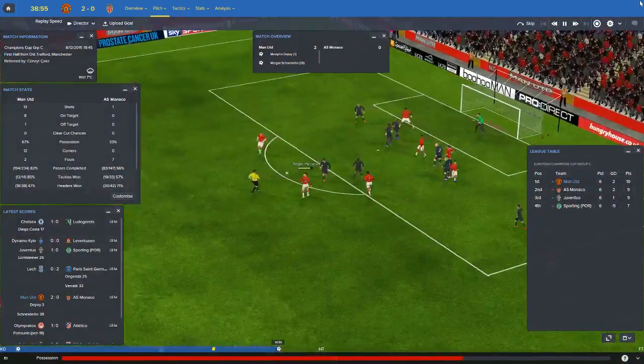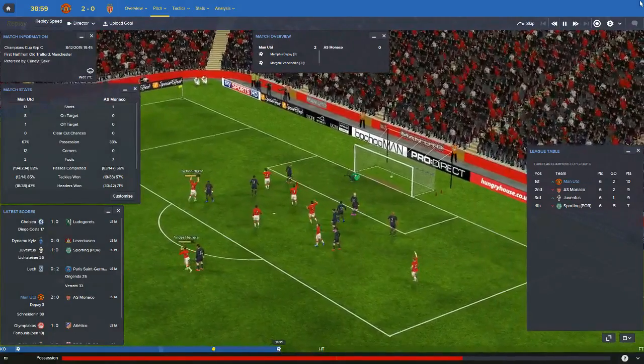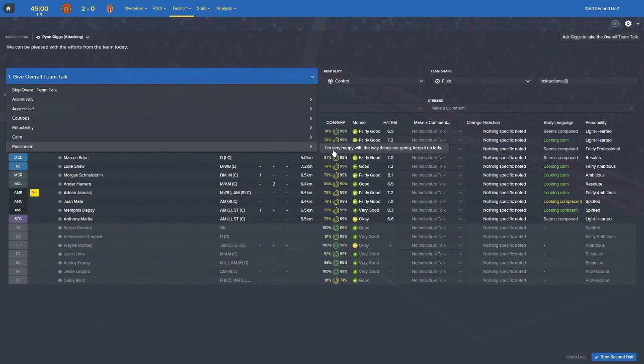Yanezai across to Herrera. Herrera to Schneiderlin, and Schneiderlin buries it. That's two very, very good goals. This is much more like it, boys. Okay, that's half-time. 2-0 lead. Extremely convincing performance so far - we've absolutely battered Monaco. Let's get into the second half, hopefully see more of the same and score a few more goals.